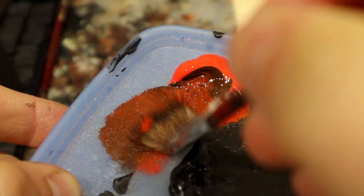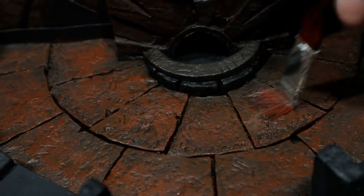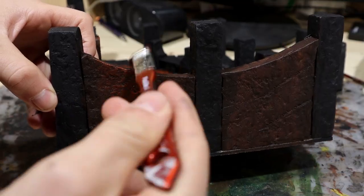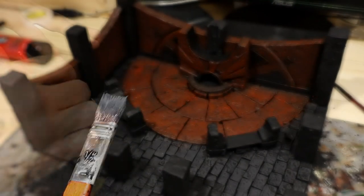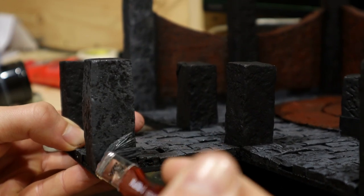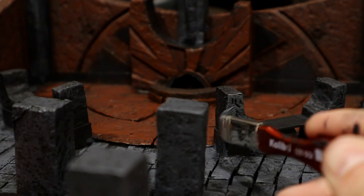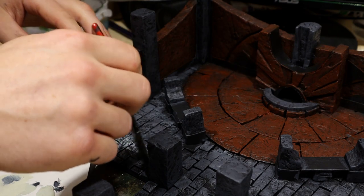Next I mixed a brown-red and overbrushed the brown painted areas. After that I worked with grey, overbrushing most of the remaining areas and leaving only the metal surfaces unpainted. This time I'll try a quick paint job — I just overbrushed everything with a tan. Let's see if it works.